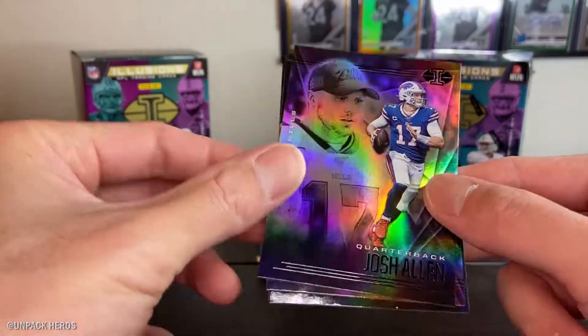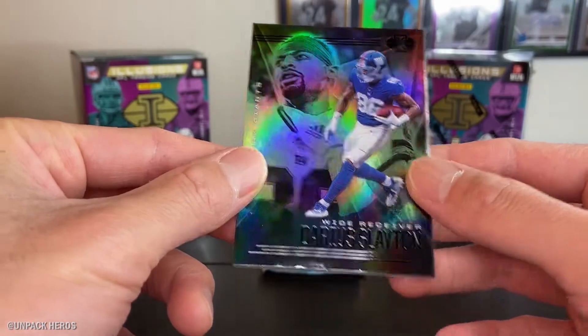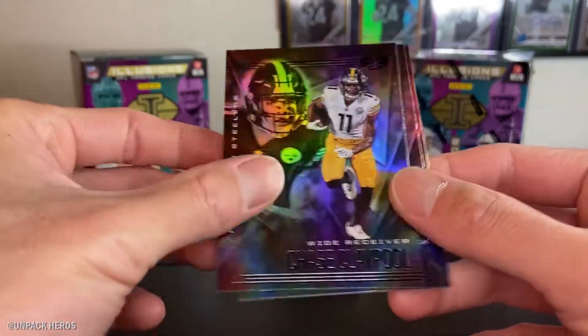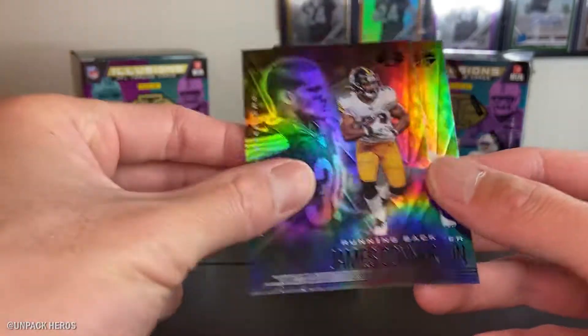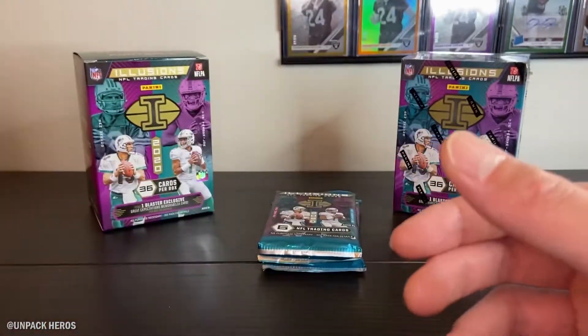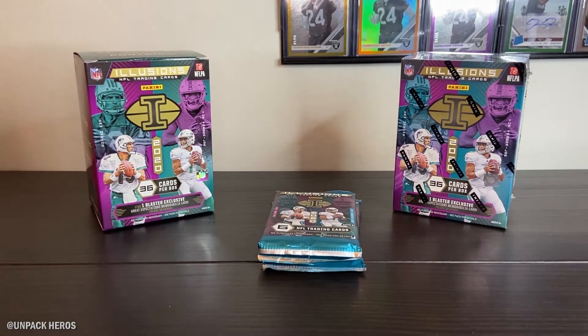Pack three: Josh Allen, Cam, Darius Slayton, Chase Claypool, James Conner, and Tyler Johnson. Not bad - some top rookies in the first few packs. This last pack we only got two rookies, so maybe it ranges. It ranges.